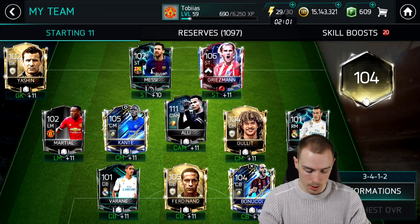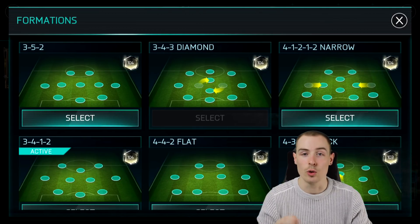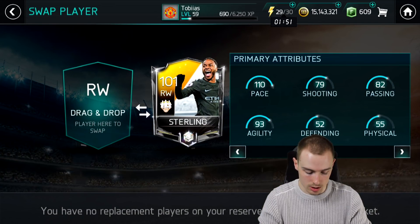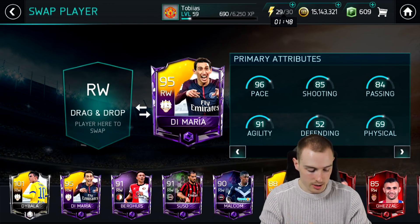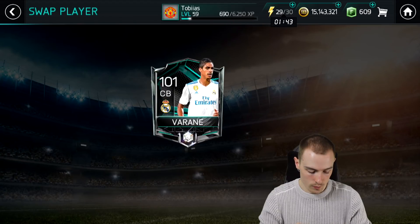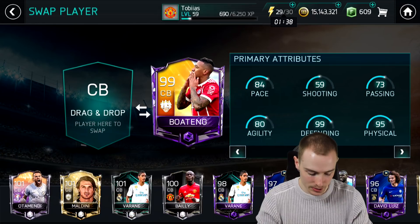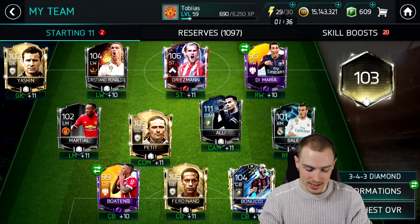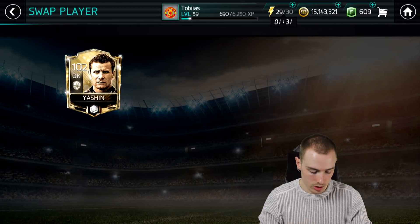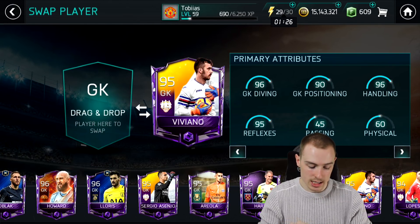So let's go to the 3-4-3 diamond. Let's throw Boateng in as well as Di Maria — swap out Sterling, put in Di Maria, 95-rated Di Maria. Take out Raphael Varane and put in Boateng, who is nearly 100-rated. Let's put Viviano in goal as well — swap out Yashin and put in Team of the Week Viviano, who's 95-rated. Really nice.